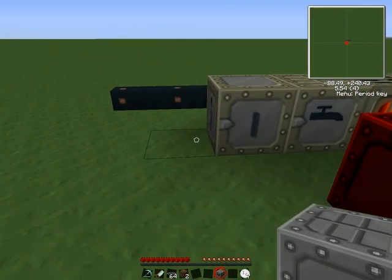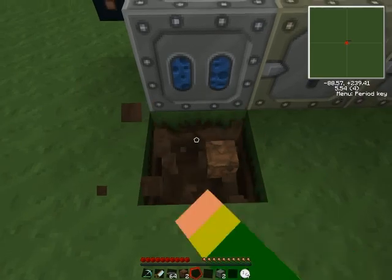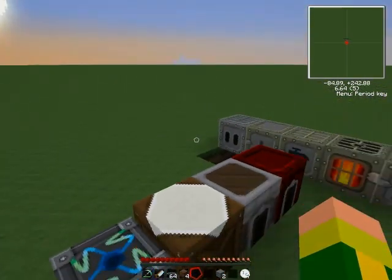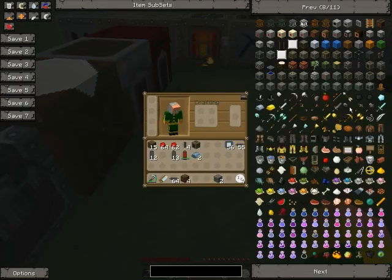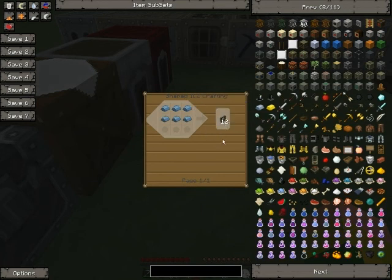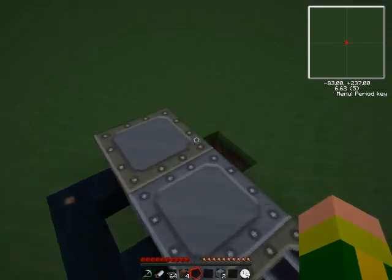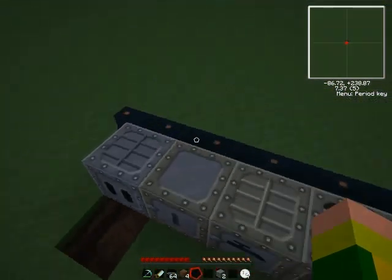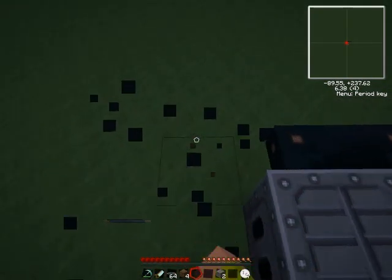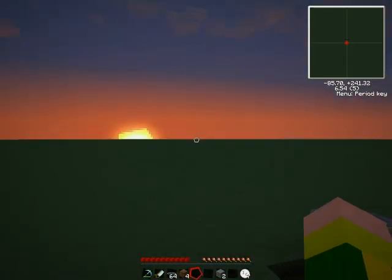Basically all this episode is going to be is building the machines — showing how to build the machines and what they do. The magnetizer uses iron fences with the electrolyzer and static boots to shoot you up to the top of an iron bar or something like that. I'll link to Suzuka's channel because they cover that. That's it for this episode. Next episode I'll be showing you how to get different means of power and different generators, and how to make a Buildcraft pump. See ya.